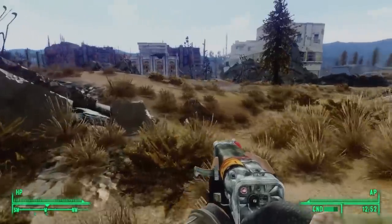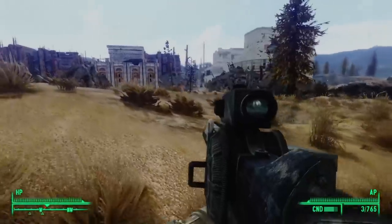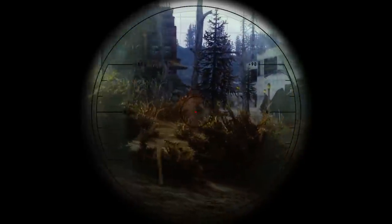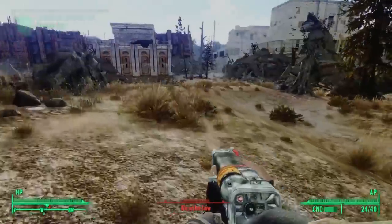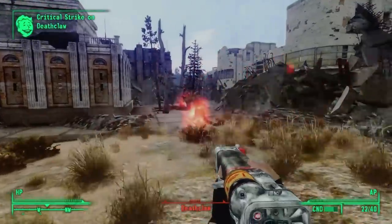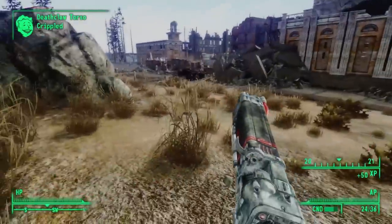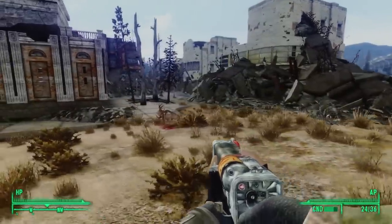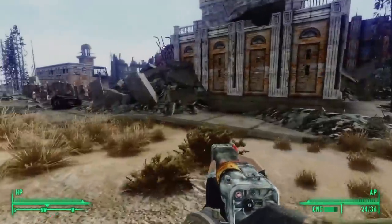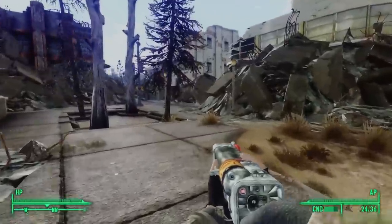Continuing on our way, we see a ruined city loom before us, and in the ruins we spy a deathclaw. These are the ruins of Old Olney. In our world, Olney is only 20 miles north of Washington DC. It used to be an agricultural area but has grown into a residential area.